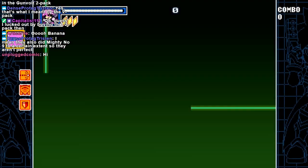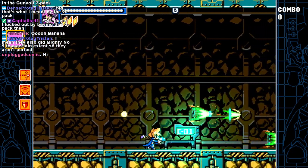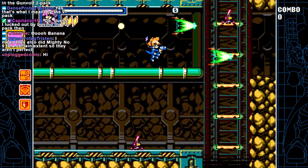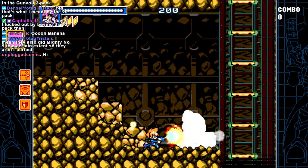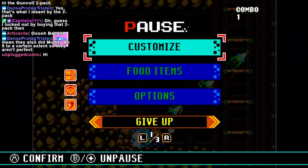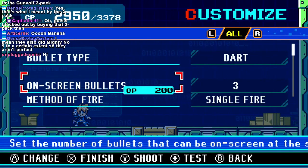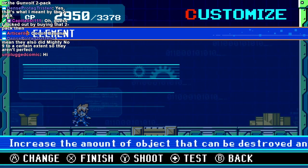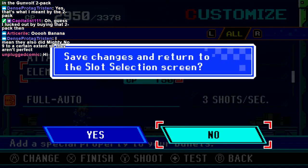Hey Unplugged. Does anyone know where the items are in this game? I'm apparently missing important stuff. I think in this level I was just missing the Dowsing item, so I think I can find the stuff in here. Dowsing, by the way. Let's customize. I think I'm gonna get a Smash. How is Smash an element, by the way? How are Smash and Impact different things?